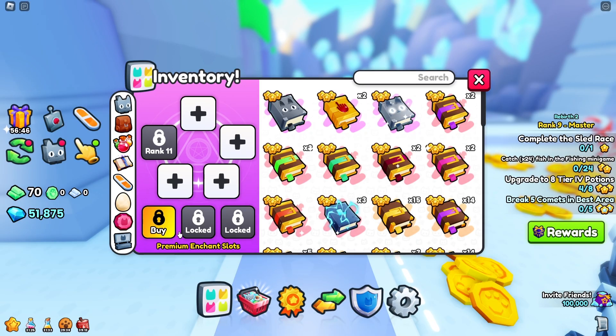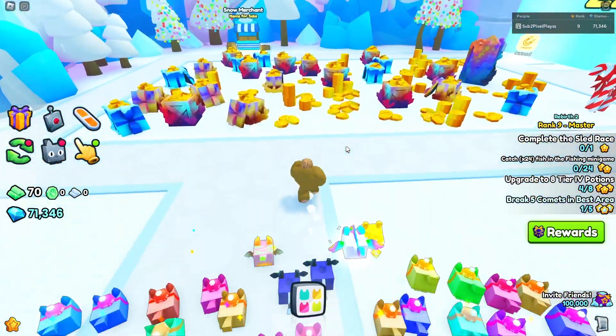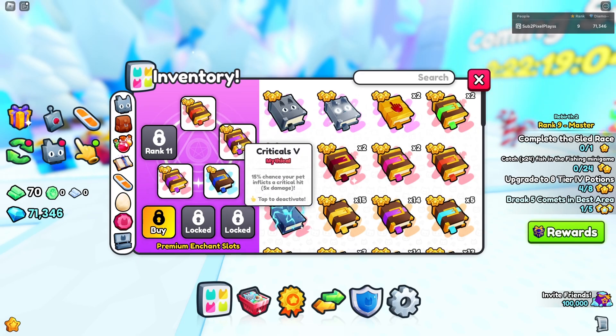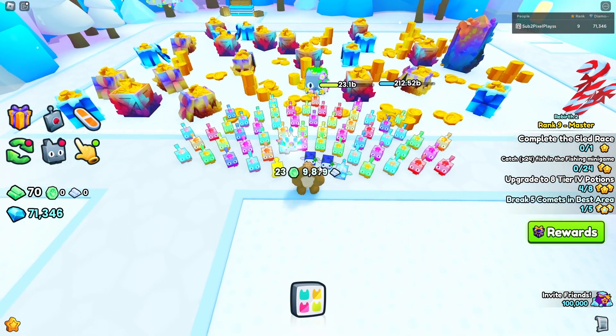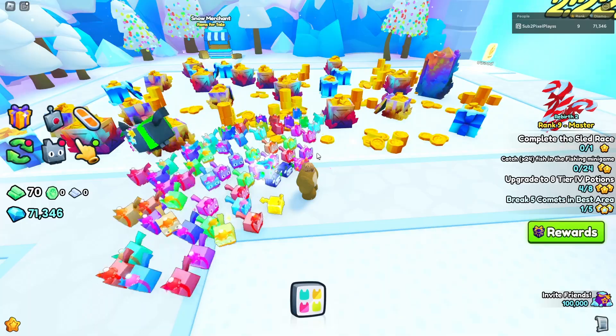As you can see, I have four books available. I haven't bought any of the premium enchant slots, so this method will work for free-to-play players as well. The first test we're going to be doing is a drops test. We'll be using a treasure hunter 5 book, two critical 5 books, and a magnet 3 book. We'll time it 15 minutes and see how many drops we get, then switch up the books.